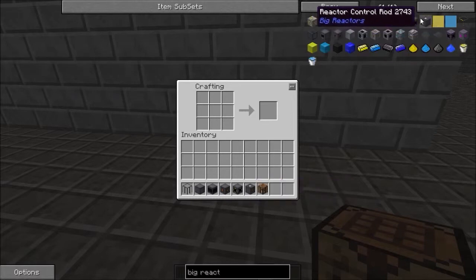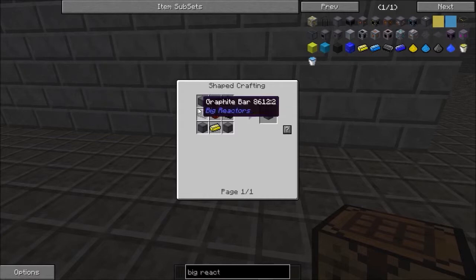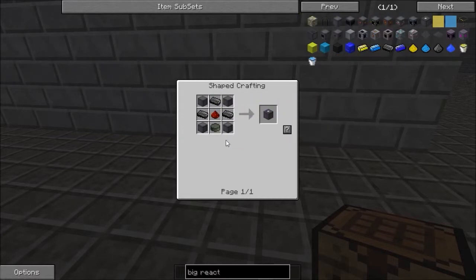You're also going to need a control rod, so you don't just blow up. You require four reactor casings, three graphite bars, one redstone, and some of that ore ingot — I can't say it — for the control rod recipe.